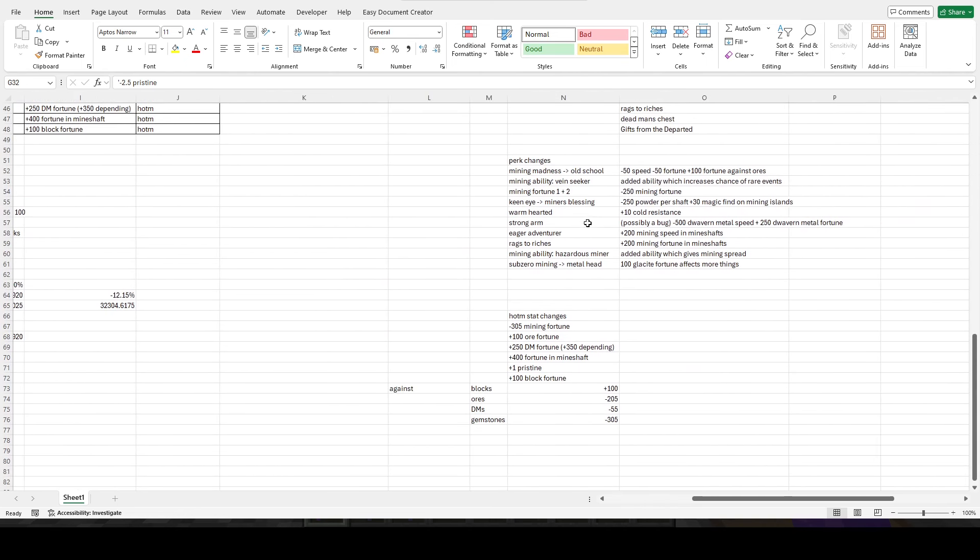Another thing that's bugged on alpha is the maniac miner ability — I can't really talk about it properly because what they described in the post is not the same as what's on alpha. In the post they said you'd get an extra 15 fortune at max for every block you break during the ability, but on alpha it's what it is on main except instead of giving 1 mining speed for 10 mana, it gives 10 mining speed for 10 mana.